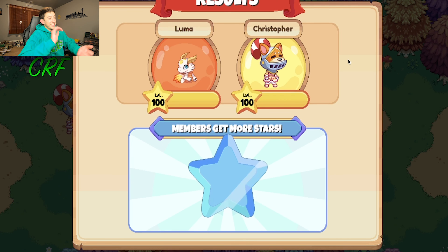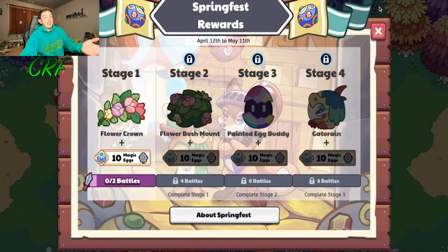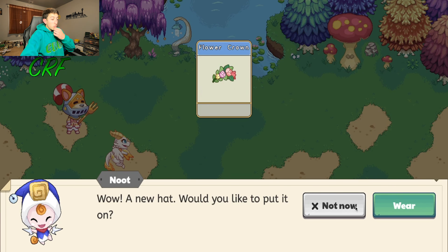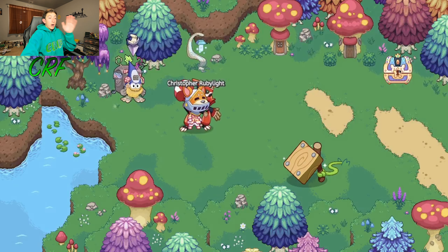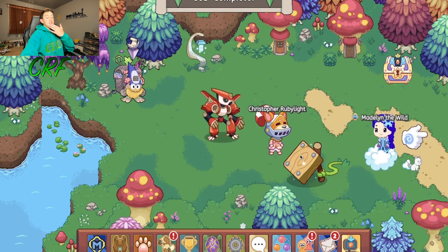Get it? Smoke — fire! We just got 10 magic eggs, and we got a flower crown too. I meant to say 'wow, look at the background animation,' because that's actually really cool — I just fumbled there.